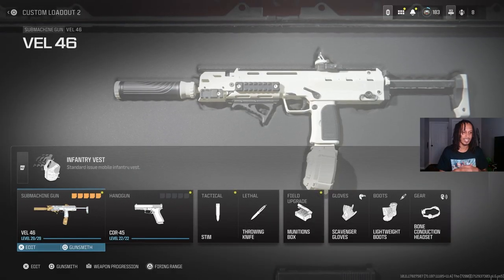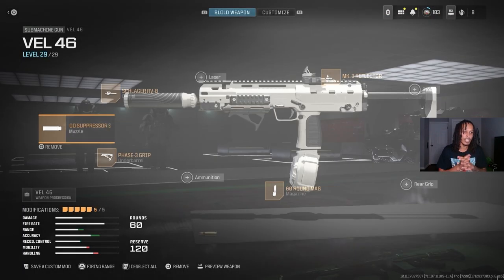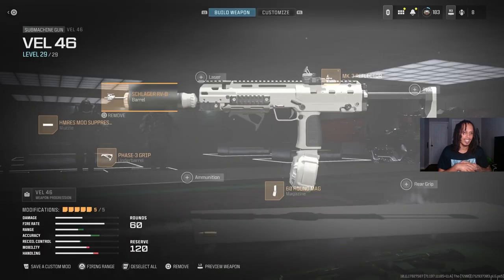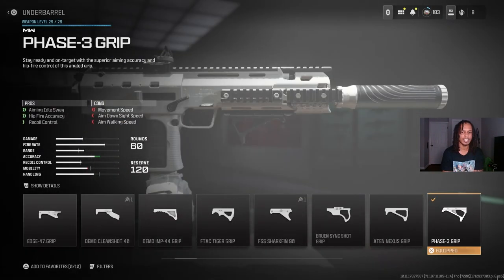The gun I'm going to be using today is the Veil 46. To start it off, for the muzzle I used the Hemorrhage Mod Suppressor S - this is really good for your bullet velocity. For the barrel I used the Scavenger RVB, which did really well with my damage range and damage overall.